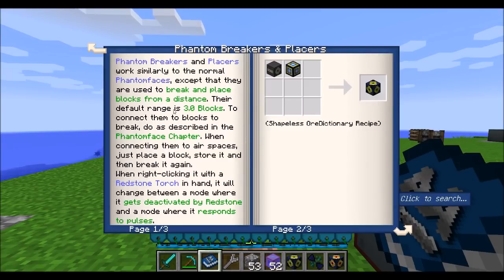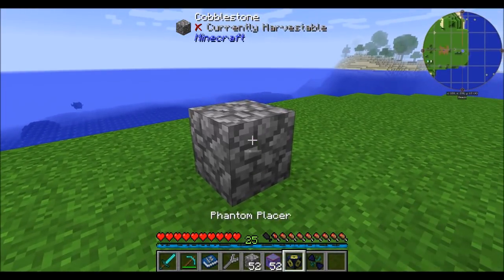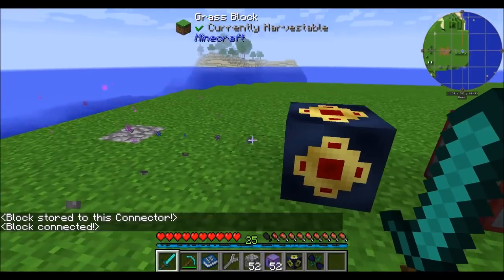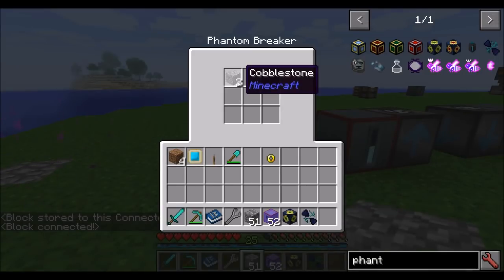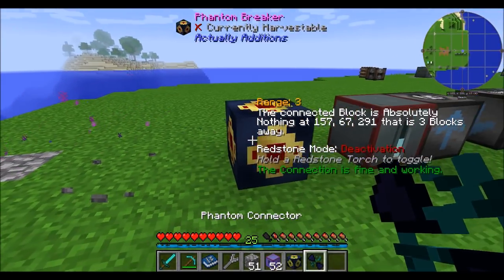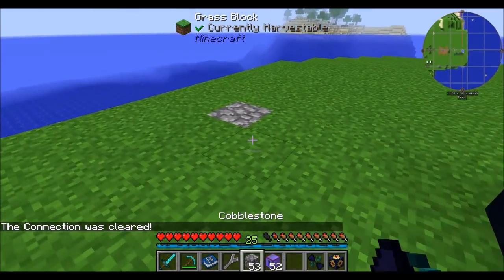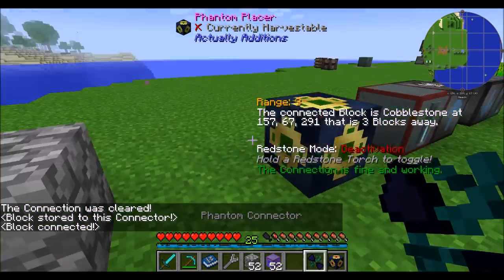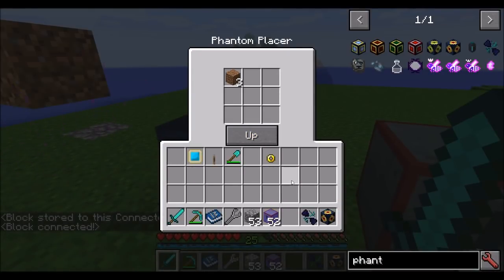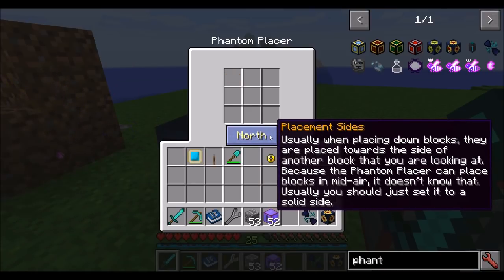Phantom breakers and placers have a default range of only three blocks. Link the phantom breaker and it'll break any blocks in that block space and place them in the internal inventory. The phantom placer works the same way — place a block in the area, link it, and it'll place items from its inventory into that block space. You can specify placement sides: up, down, and so on.